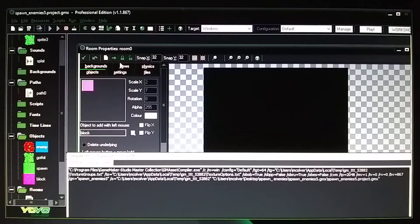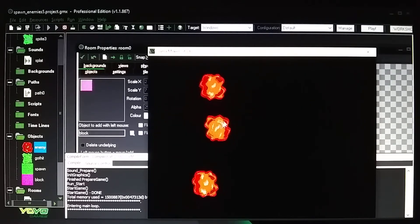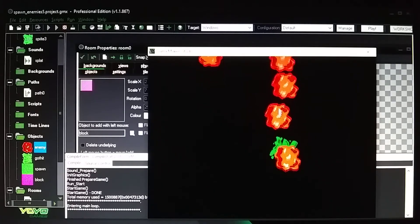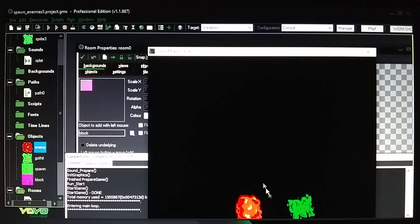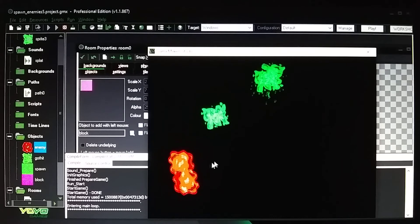Setting solid doesn't seem to fully fix the overlapping — they're still overlapping. I'm not sure of the solution to that issue.